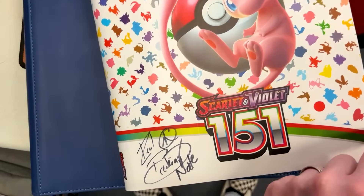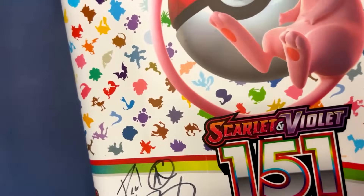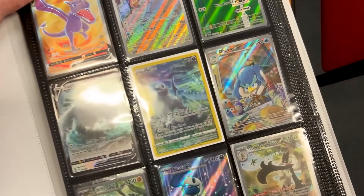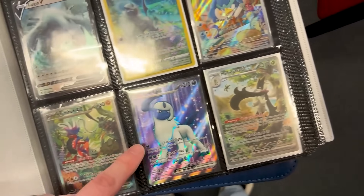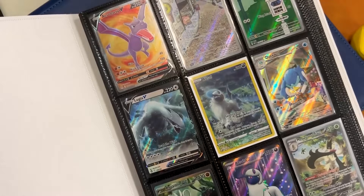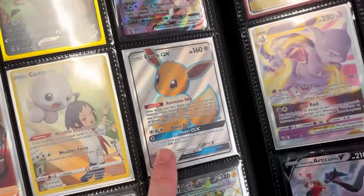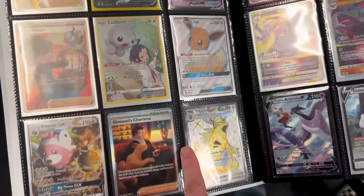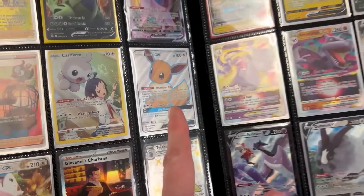Diving into this Pokemon 151 binder — you can see I've already signed it right there in the corner. Starting off strong on this very first page. I actually might need that Quaxwell right there. I already have the Koraidon and the Meowscarada, so those are not ones I need. The EEVGX promo — I might need to check my list because there's a few I need for the Sun and Moon promo binder. Even though I bought the box back in the day, there's one or two I can't find where I put them.